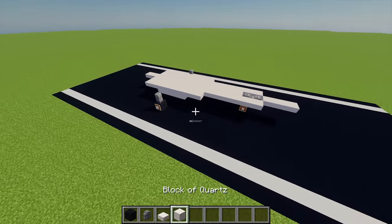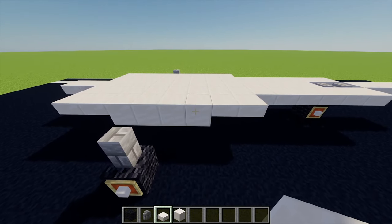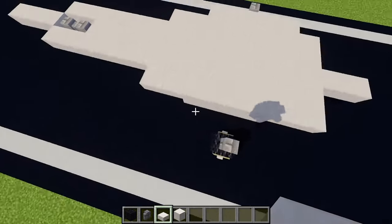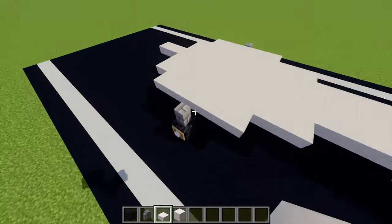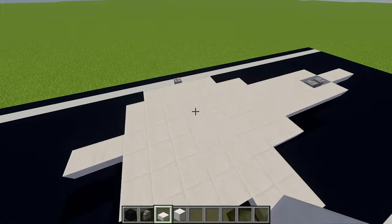Next up for the wings, I'm going to use some quartz slabs. From this block just there I'm going to go across five blocks, and then repeat that on the other side as well - pretty much anything I do on this side I'm going to mirror on that side. I'm also going to place two more quartz slabs on each side as well.